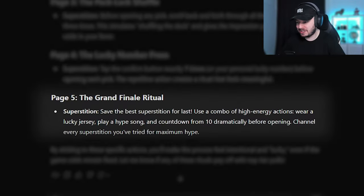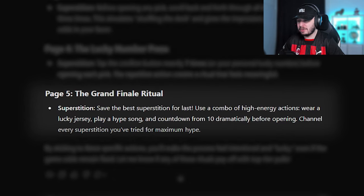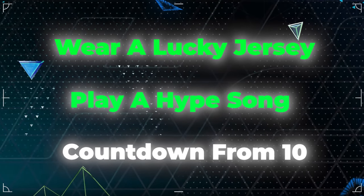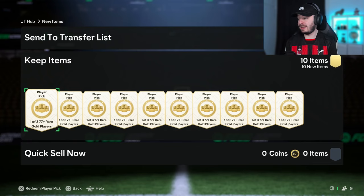For the last page, save the best superstition for last: use a combo of high energy actions — wear a lucky jersey, play a hype song, and countdown from 10 dramatically before opening. It's gonna take 10 seconds every time. Channel every superstition you've tried for maximum hype. I've got the jersey on — this is from Road to Zlatan, my first series on my YouTube channel, so definitely a lucky jersey. Hype song playing before every pack, and I'm gonna count down.